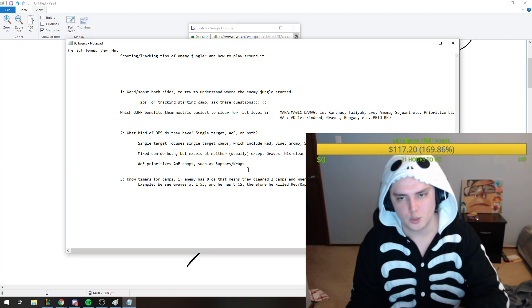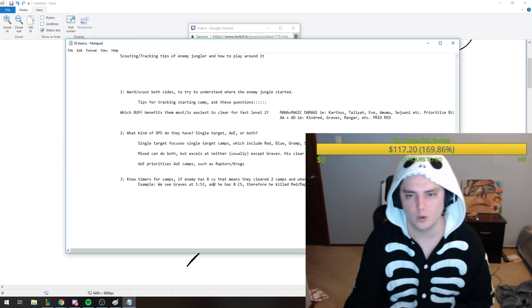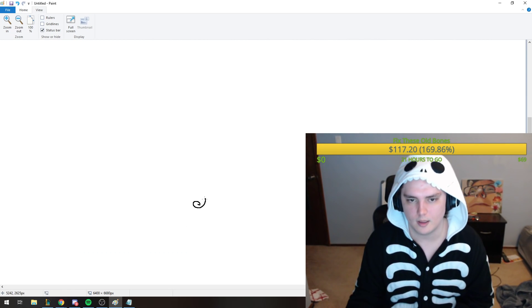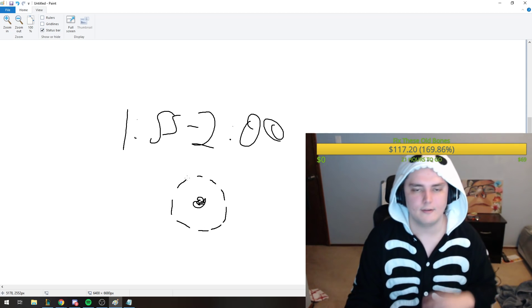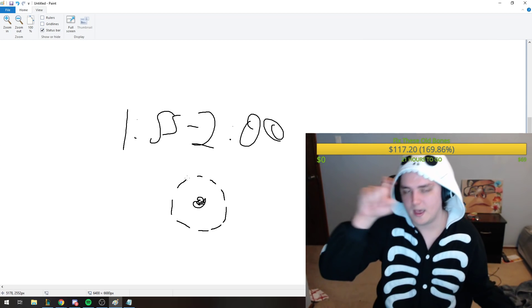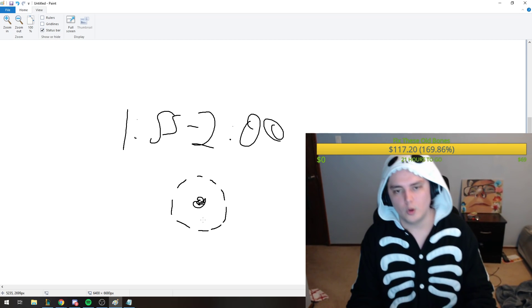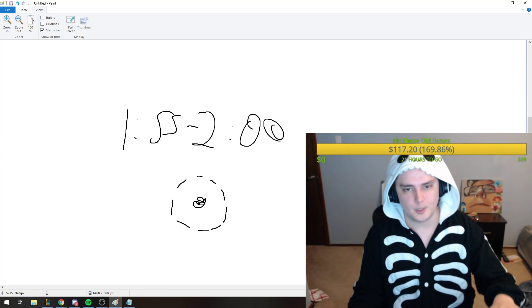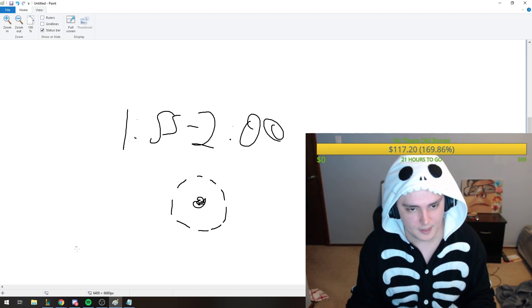Next, you want to know the timers for camps. If an enemy has 8 CS, they've cleared two camps. Let's say you see them walk by your pixel brush ward around 1:55 to 2:00 — that means they've killed two camps. They couldn't have possibly killed the scuttle crab yet because it doesn't spawn until two minutes. The camps they very likely killed were the ones closest to where you spotted them, depending on their champion's clear speed.